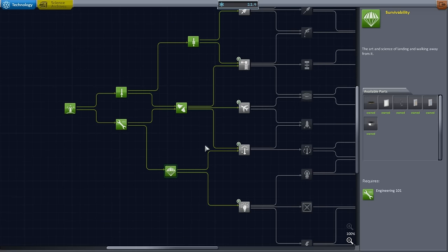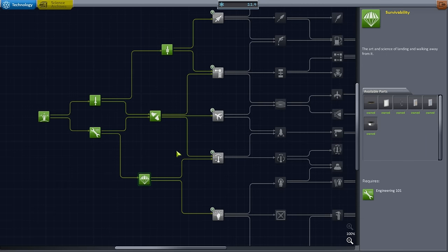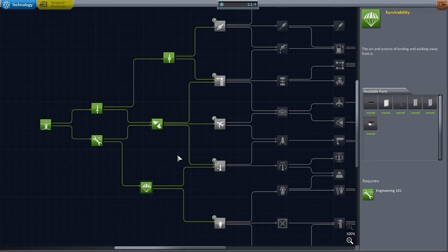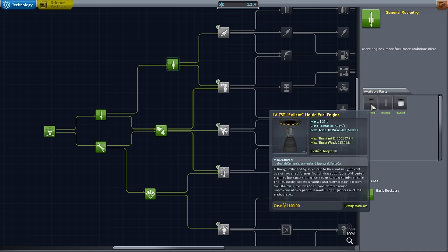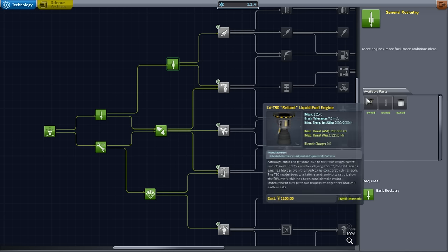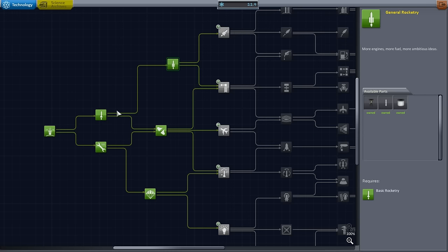This is the probe core we really want to use for our probes. Of course, in real life they sent out uncrewed vehicles before crewed missions — but this is Kerbal, and the Kerbals go first. For the new parts, we're going to have the Reliant engine. Let's go to the VAB to talk about the difference between this and the engine we already have.